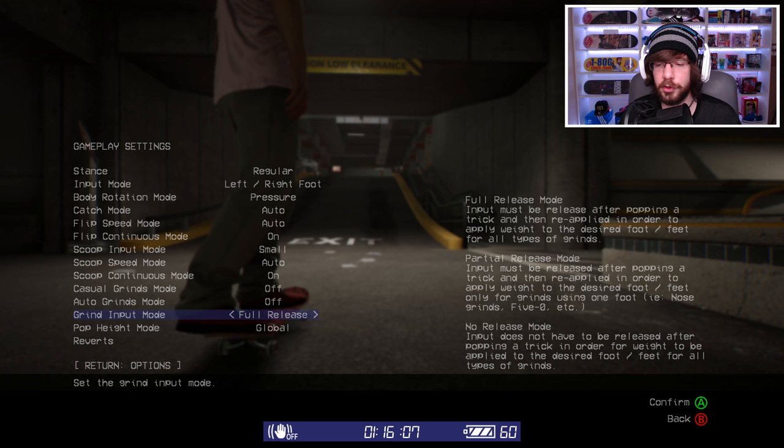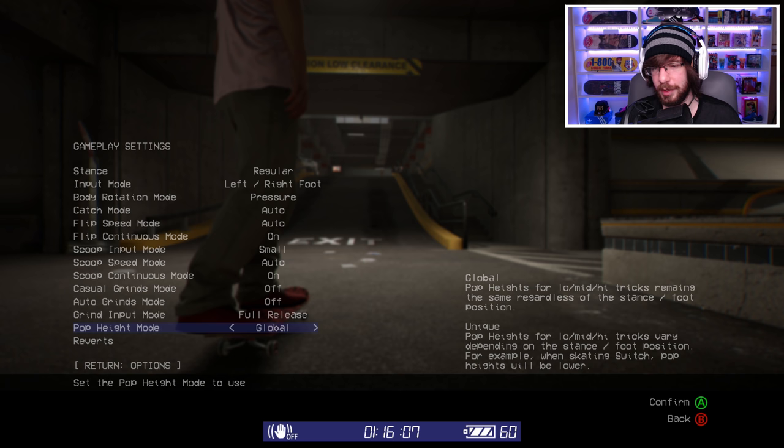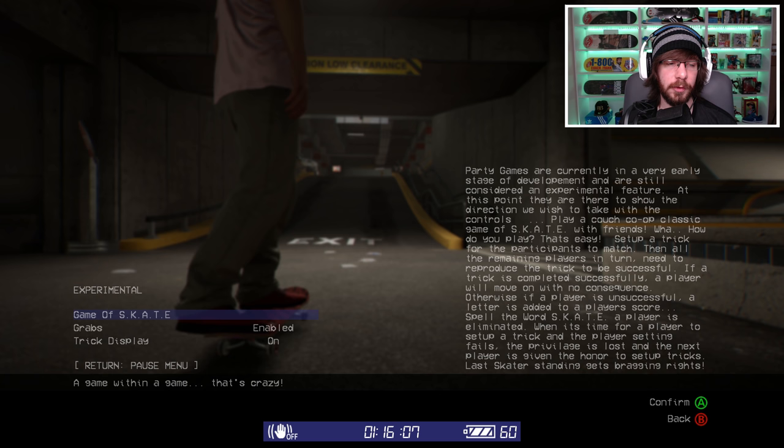Partial release mode: input must be released after popping a trick and then reapplied to apply weight to the desired foot. For no release mode, input does not have to be released after popping a trick — you can just hold down your joysticks. For example, if you're set up for an ollie and use the left joystick to go up, you can hold the right joystick down and go into a 5-0. If you want a nose grind after a nollie, just hold the left joystick up the entire time. We also have pop height mode: global keeps pops the same regardless of stance, while unique makes pop heights vary by stance — skating switch will have lower pop heights.